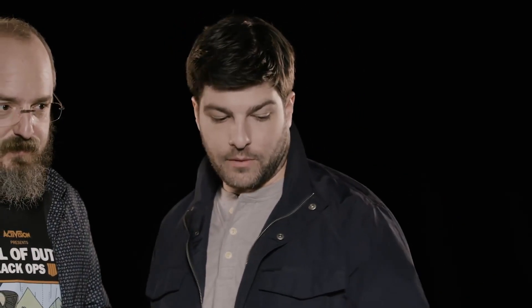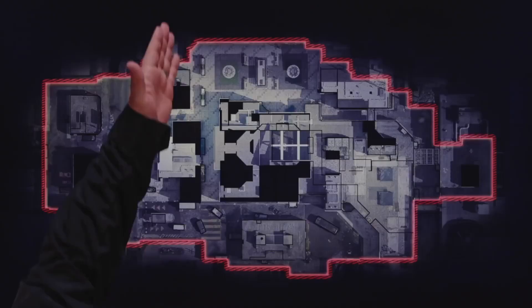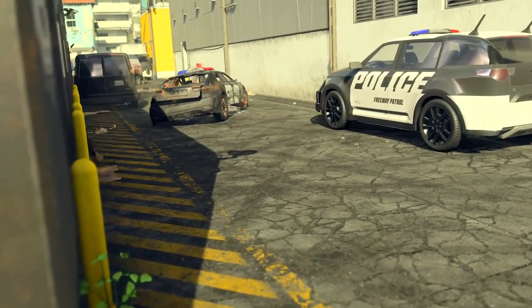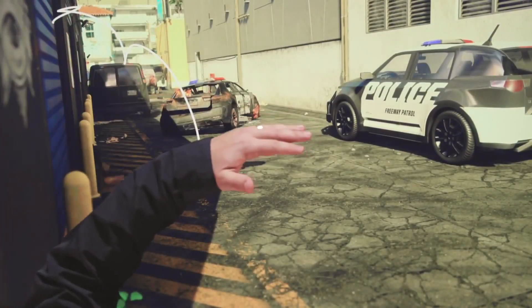We've given you a lot of options to do that from. If you're spawned on street side, you can either stay on the ground across all the lanes and actually cut across the middle in front of the police station, and there's a lot of ways to attack the roof. You can go to the garage side, get on this vehicle, get on the garage roof, and then try to engage the main roof.